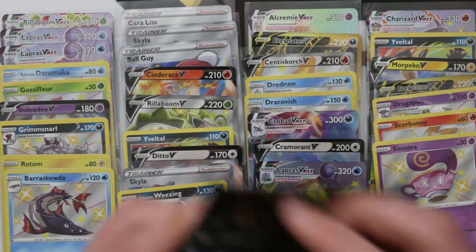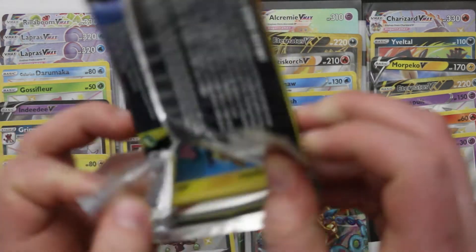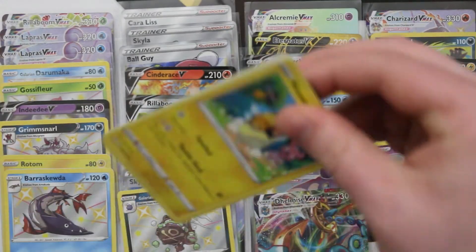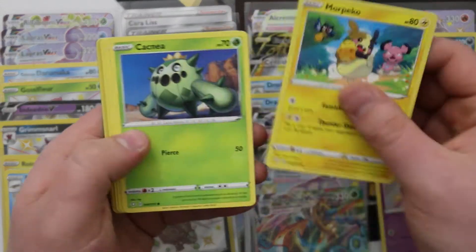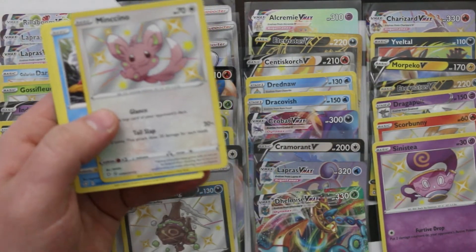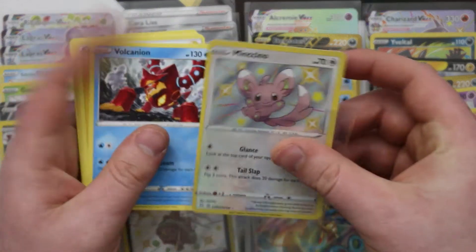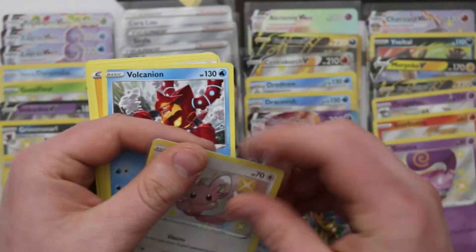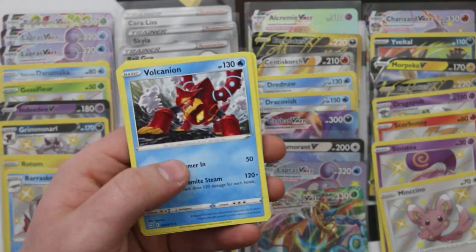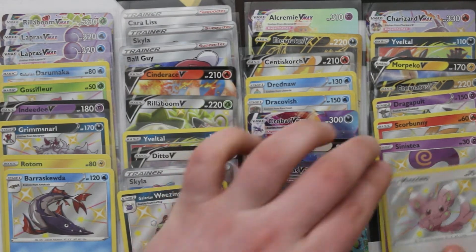We've hit all of the non-foil rares twice, so we've both got those sets. Just a few holos are missing. And one more Amazing Rare to hit. Hey look — it's Mincino! Shiny Mincino! I love it the most.